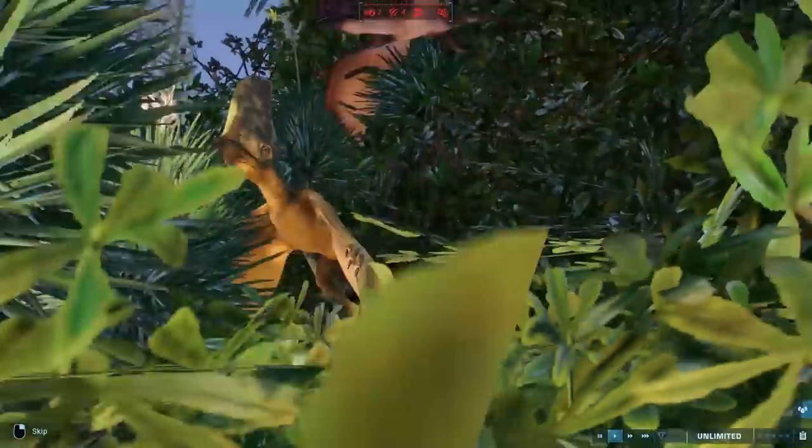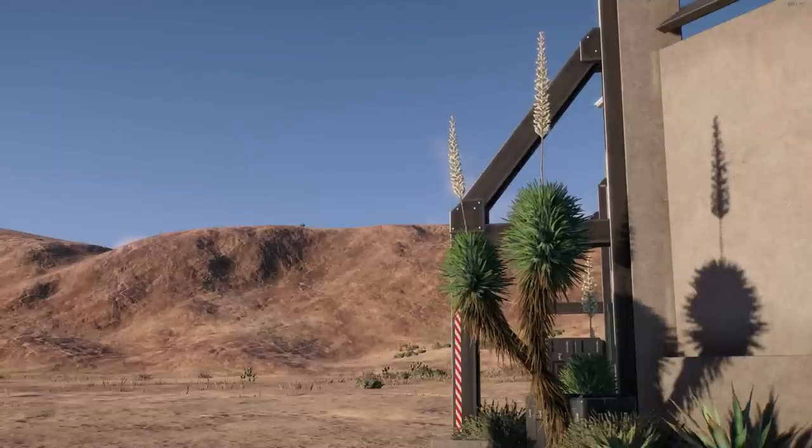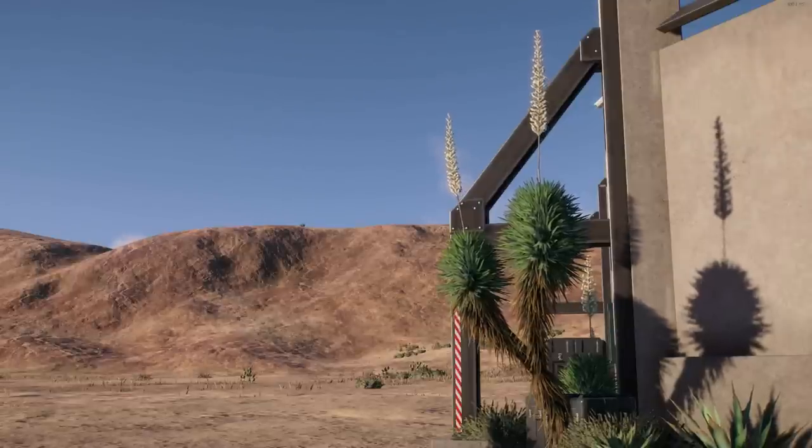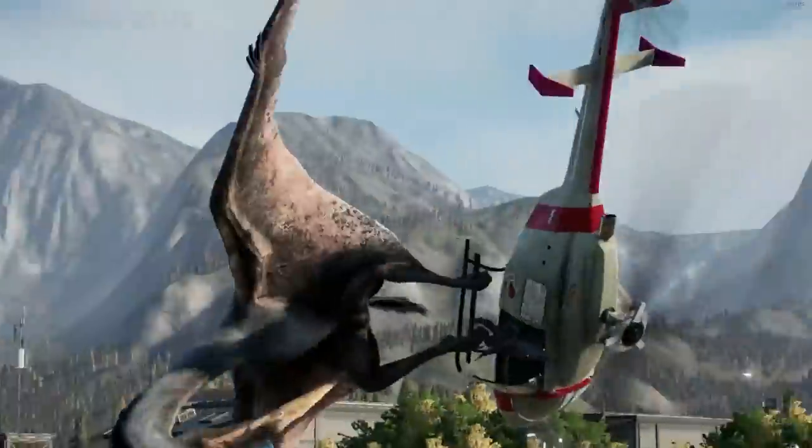Release the flying reptiles from a regular hatchery using this trick — no mods required. A super quick and easy way to make a beautiful natural reserve, or to just watch your flying reptiles attack the helicopter.